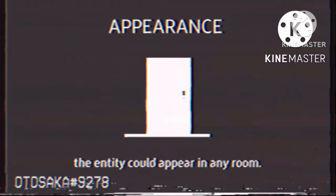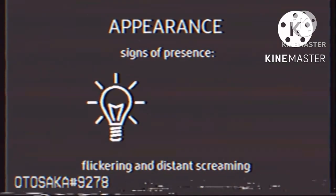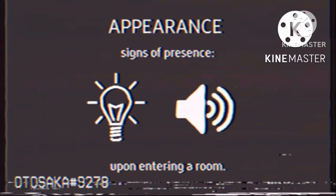The entity could appear in any room. In order to acknowledge its presence, players will witness quick lighting flickering and distant screaming upon entering a room.